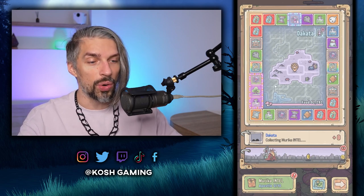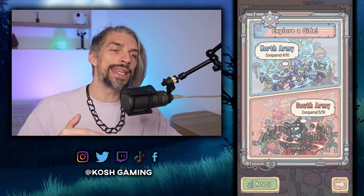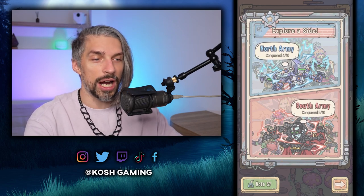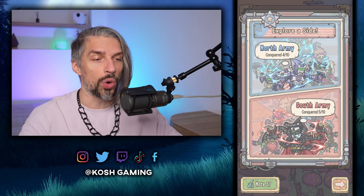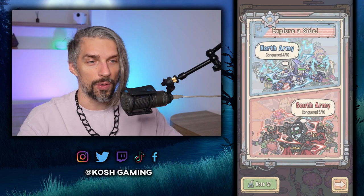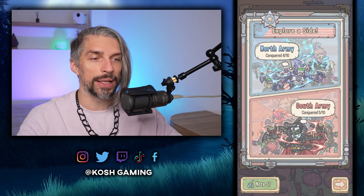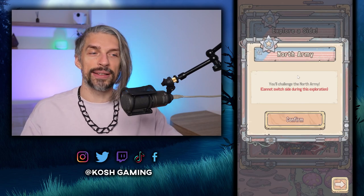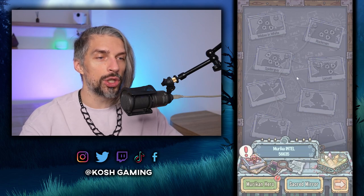The main idea: right after you start the run, you have to go to the Intel and explore a side. You can either explore North Army or South Army. You want to pick North Army at the beginning because those guys will give you way more stats for most runs. Keep in mind that when you're selecting the North Army, you are siding with the South — so you are basically challenging the North. Confirm and there we go.